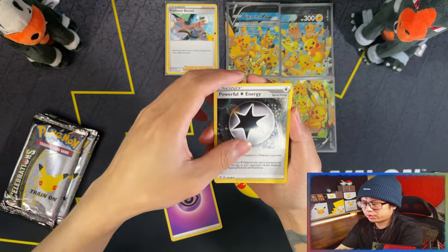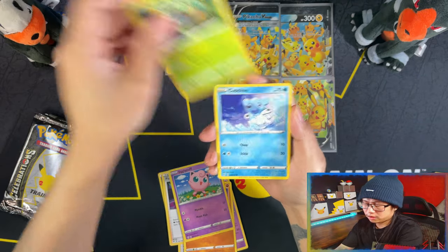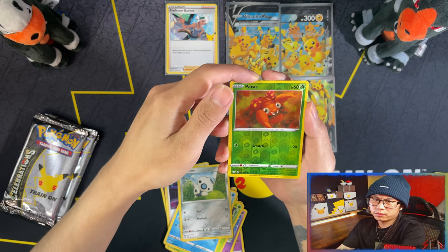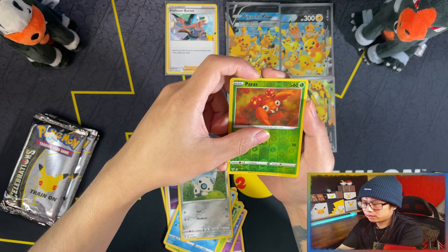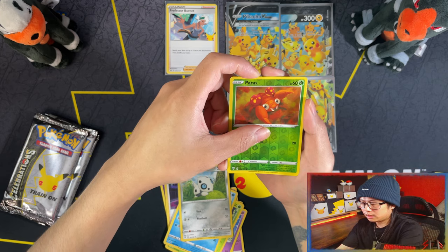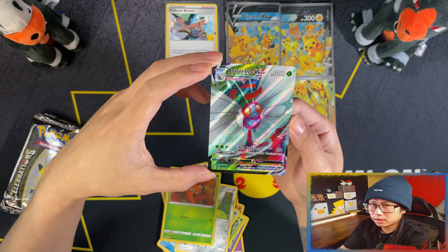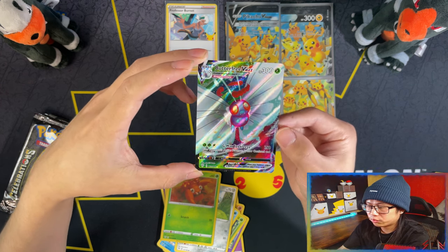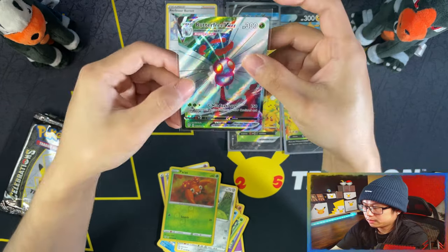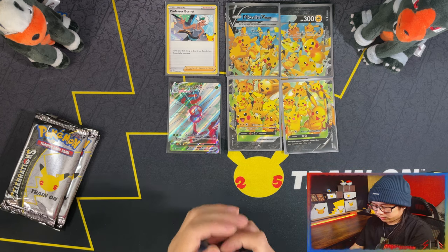I could have used prickstick or some form of glue to seal it, but I wanted to open every product in Celebrations, so I decided to open it and get another sealed one later. All I need now is Lance's Charizard and the Dark-type stuff. Wow — that is a Butterfree VMAX from Darkness Ablaze! All right, so Butterfree VMAX from Darkness Ablaze.